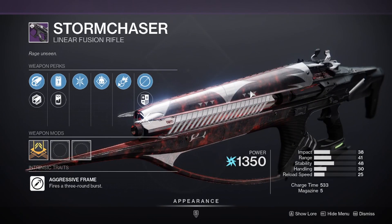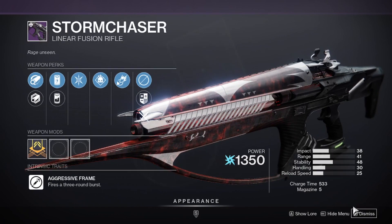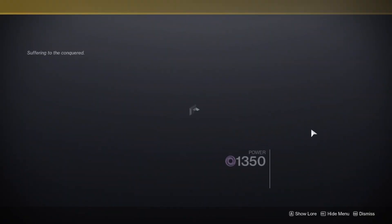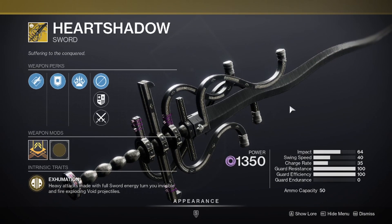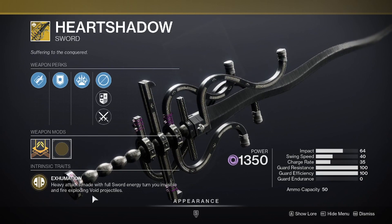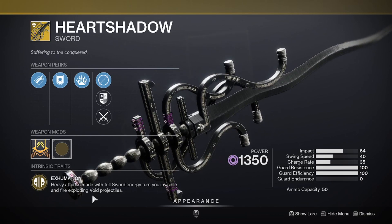For linear fusion rifles we have the Storm Chaser, which looks amazing and is a three-round burst linear fusion rifle — something quite new. It looks like it has a very fast charge time, and while the impact may not be as high as the Corsair's Wrath, the three-round burst might make up for that if the accuracy isn't too skewed. Finally, for weapons we have the exotic sword Heart Shadow. Its exotic perk Exhumation is very interesting: heavy attacks made with full sword energy turn you invisible and fire exploding Void projectiles — basically like a Void version of the Warlock Snap causing Void explosions. It must drop from the dungeon, and the catalyst can only be obtained inside the dungeon as well.